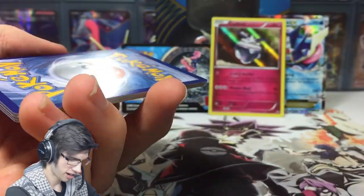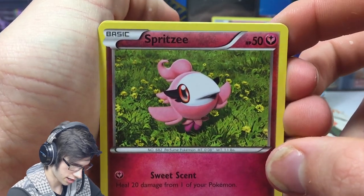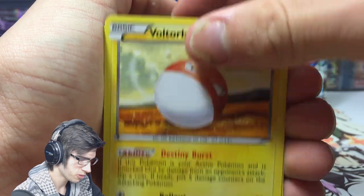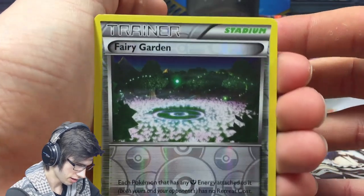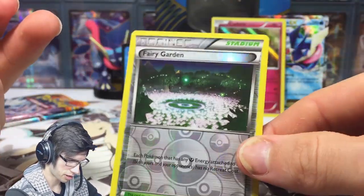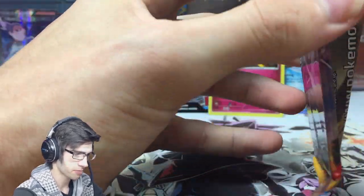Moving on to the XY Base pack — talking about fairies, kicking it off with a Spritzee. We got Taillow, Chespin, Voltorb, Fennekin, Duoblada, Spewpa, Great Ball, a Fairy Garden reverse — that's cool — and a Beedrill. Fairy Garden was pretty playable at one stage with Aromatisse and stuff, so that's a nice get.